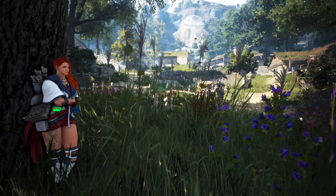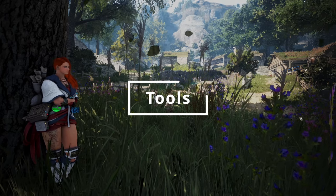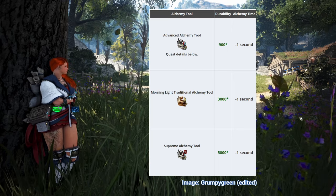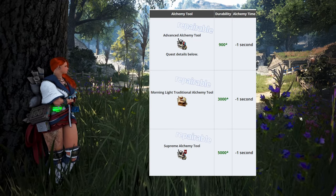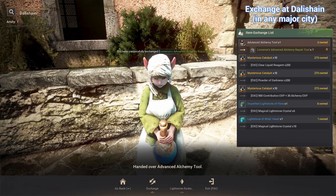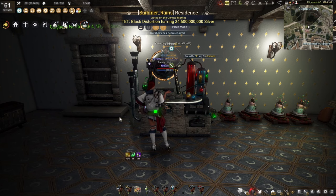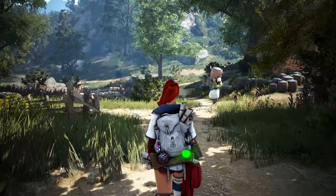Alright, so far so good. Now to keep up our 1 second alchemy time, we will need to keep supplying those higher tier tools. There are three tools that give 1 second alchemy time reduction: the Advanced, Morning Light, and Supreme tool. They have different durability — Advanced has 900, Morning Light 3k, and Supreme 5k. They also have the advantage of being repairable. To repair a tool you'll need a repair kit, which you get by exchanging a full durability tool. So the big question is: how do we get our hands on these tools?